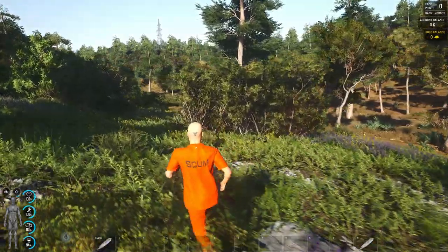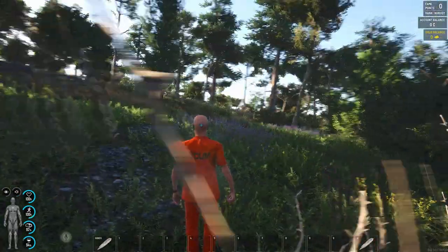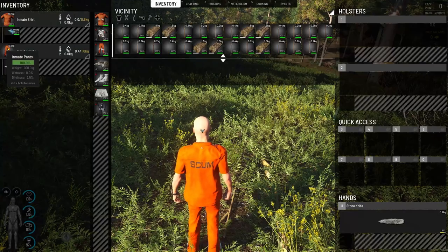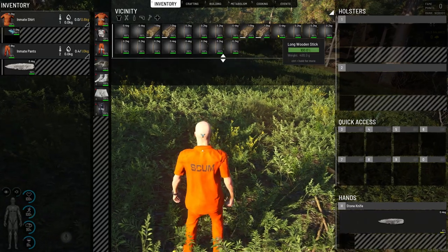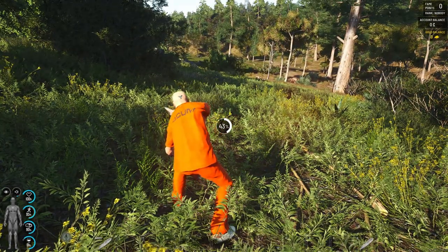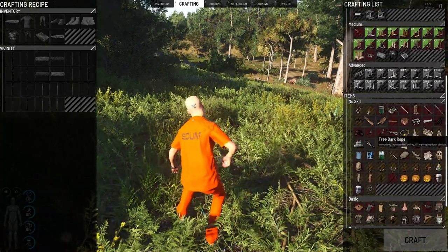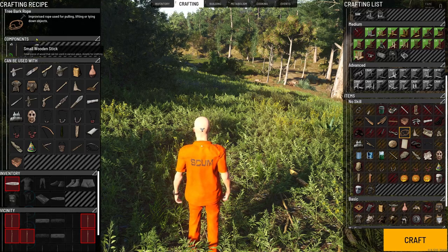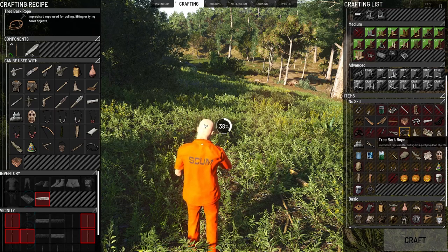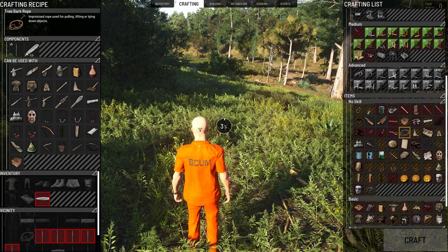Be mindful and do not sprint about, because if there are puppets around you will alert them. Always have a little scour around to make sure there are no wild puppets. Right — we've chopped down three or four bushes, so we've got quite a few sticks. Right-click on the long ones to break them into small sticks, because we need some tree bark rope. For tree bark rope you need five sticks, so we have plenty.